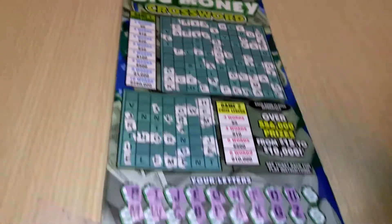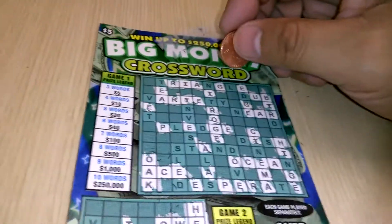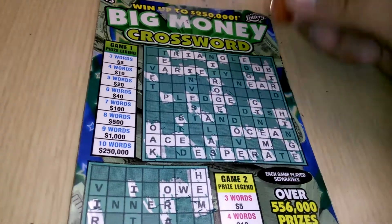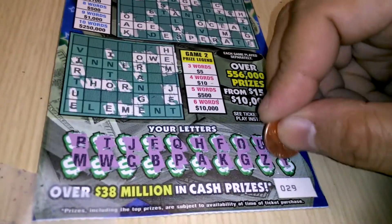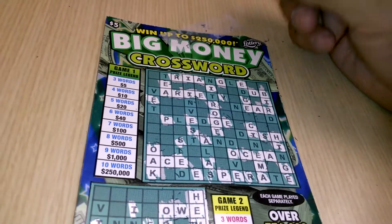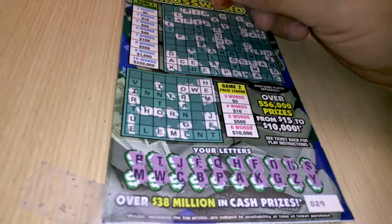There's a U, then we have a Z — no letter Z. S — we have one S, two S's, three S's, four S's on top. Down below, no S's. Last one is the letter Y — one Y, two Y's. And down below, nothing with the letter Y.